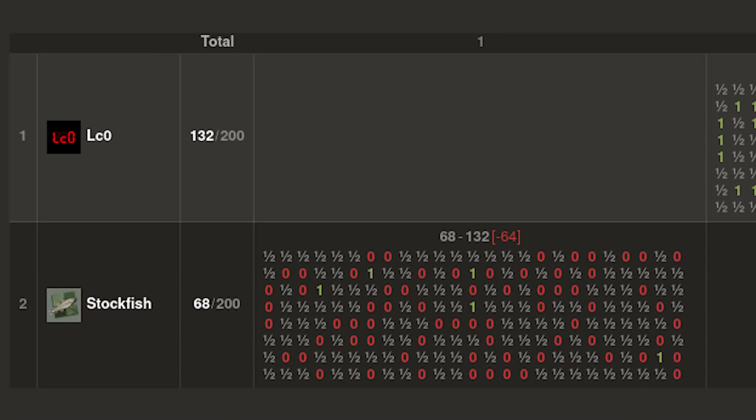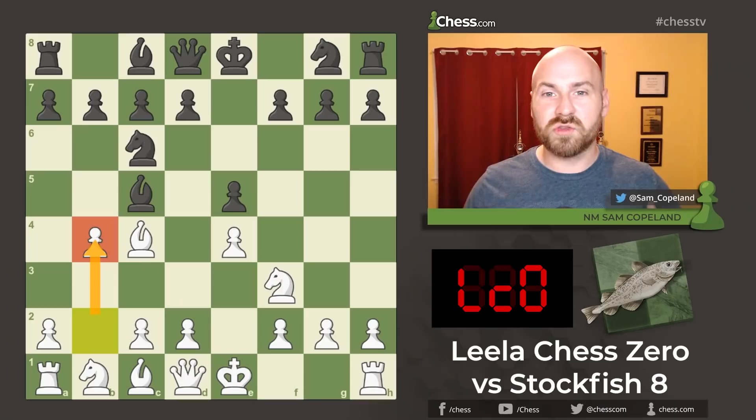This game comes from a 200 game simulation match between these two engines that is designed to reproduce the famous 2017 match against Alpha Zero. In this 200 game simulation, Leela Chess Zero won 69 games against Stockfish 8's 5 games. Our estimation is that Leela Chess Zero has continued to push the bounds for chess engines and is now significantly ahead of where Alpha Zero was in 2017.